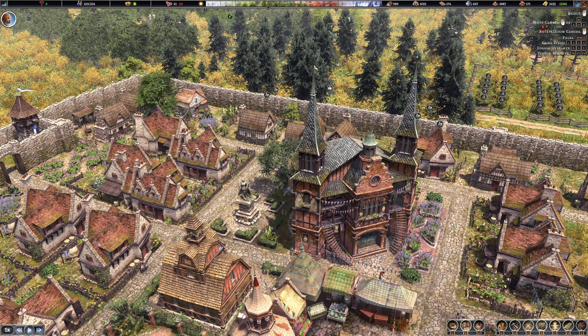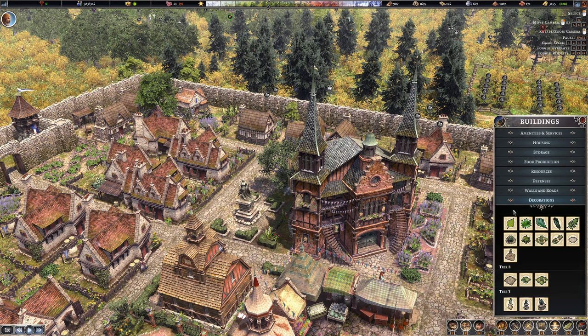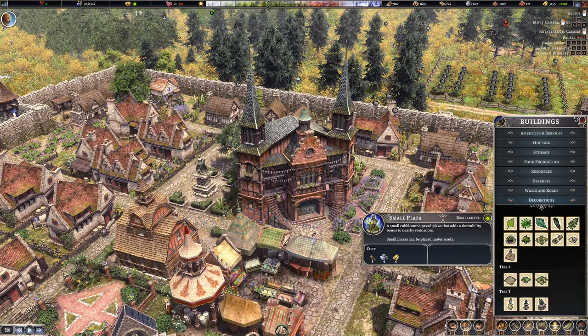Here's one that people have been telling me I was wrong about, and yes, I'll go ahead and say I was wrong. I apologize — plazas can be built under roads. There, I said it. Specifically the small plaza — and it even says in the tooltip: small plazas can be placed under roads.